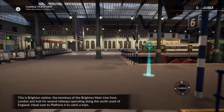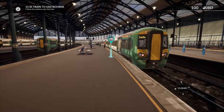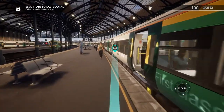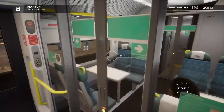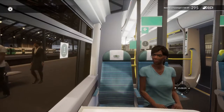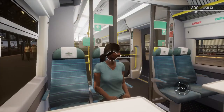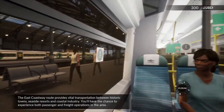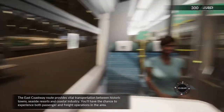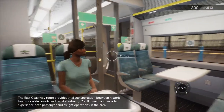This is Brighton station, the terminus. The East Coastway route provides vital transportation between historic towns, seaside resorts and coastal industry. You'll have the chance to experience both passenger and freight operations in the area.